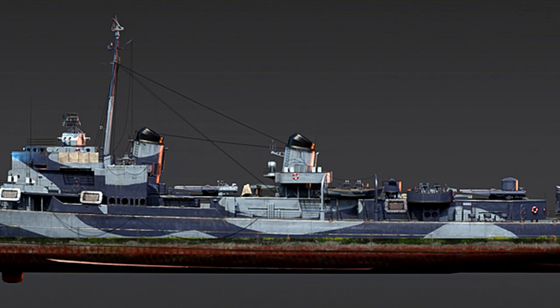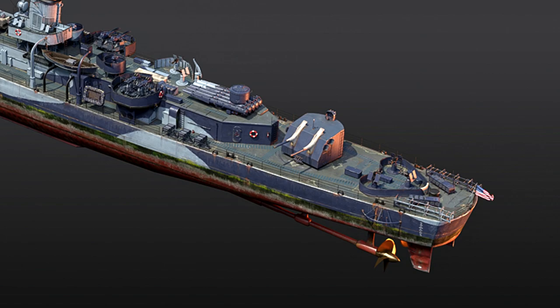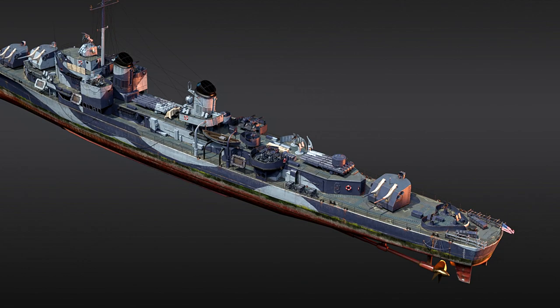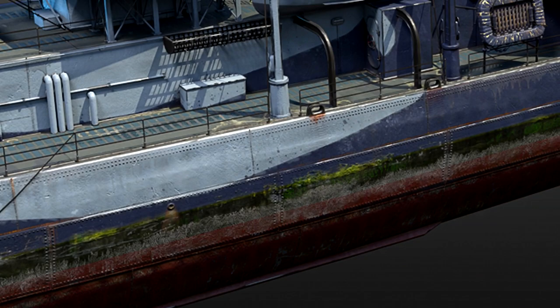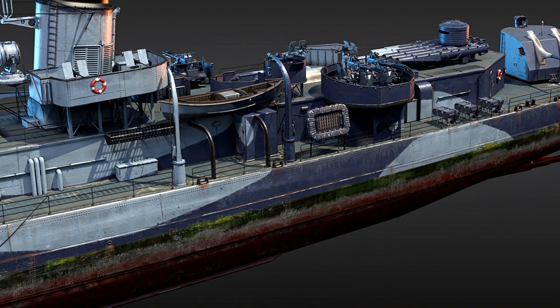One of them, the USS Frank Knox, was commissioned in 1944, took part in the Battle of Okinawa, then the Korean War, and also the war in Vietnam. After decommissioning from service in 1971, the ship was transferred to the Hellenic Navy where she received the new name Themistoclus. The destroyer was in service with the Greek Navy until the early 90s. In 2001, she became a target for torpedo fire from the submarine Nereus and sank.